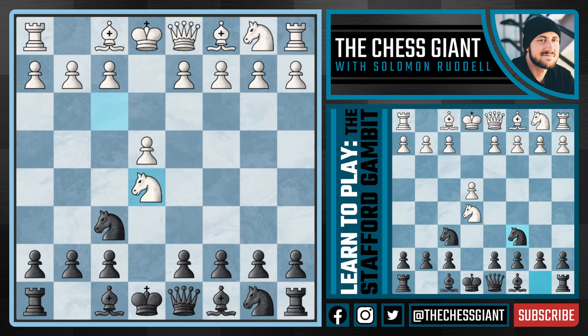But in this position, as a Stafford player, we don't really care about equalizing material, but only checkmating this King on E1 as soon as we possibly can. So here we're going to play the move Knight C6, attacking that Knight on E5.